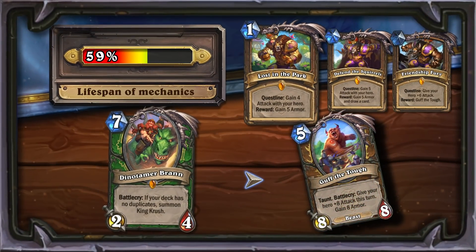I was sure that Lost in the Park would be the worst card in the expansion, since the reward for completing the questline is very weak. But unexpectedly for me, the algorithm gave this card a very high rating and compared it to Donatamer Bran. Guff the Tough is definitely capable of explosive damage. What if this strategy has a chance of success?